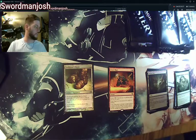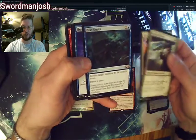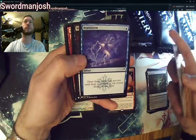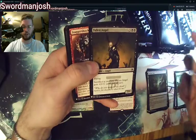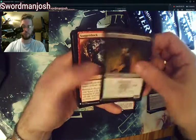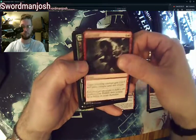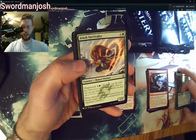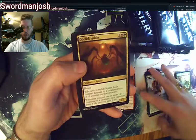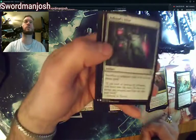If I catch anything that's about 20 bucks or over, I'm going to sleeve it. War Cleric, Fencing Ace, Drag Under, Brainstorm — there's a good reprint — Weirding Vampires, Fallen Angel, Stagger Shock, Run Amok, Jungle Wayfinder, Enoch Survivalist, Obelisk Spider, Ashnod's Altar — there's another good reprint, a great uncommon. Can't complain there.